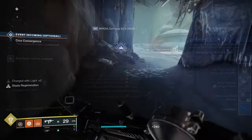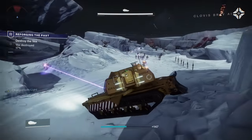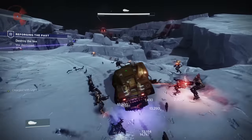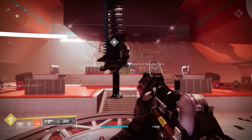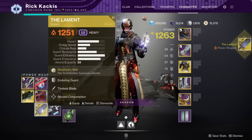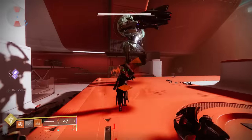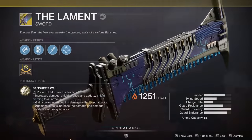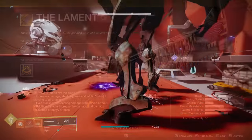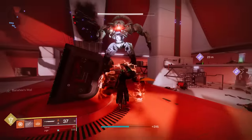A new quest mission appears right outside the bunker — interact with it to start. The mission has you save Clovis Bray from a Vex invasion, and you get a tank to run over enemies with. During this mission you actually receive the Lament itself. Grab it and equip it from your inventory. The final part of the mission has heavy bricks spawning everywhere so you can try out the weapon. Looking at its perks: if you hold the block button, you rev the blade gaining additional damage, so hold block and move up to enemies to see multiple damage numbers pop up instead of just one flat number.